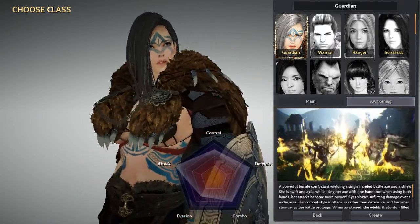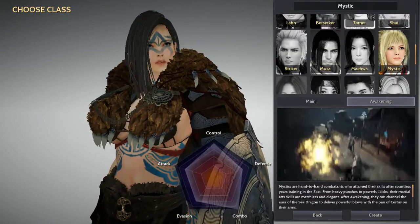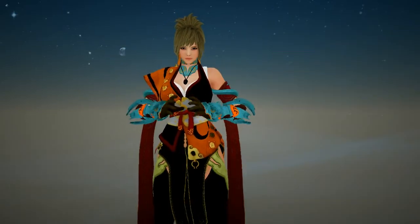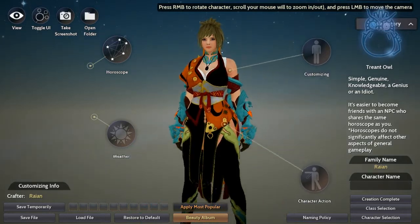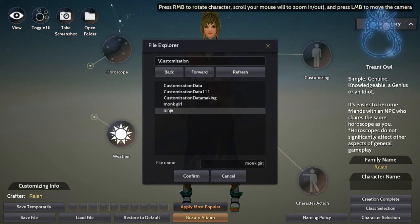Last time I made the Guardian — she's pretty nice, impactful, and very milfy — but today I want to try Mystic. She's a fighter, you know. I think I already made a character like this before, so let's go. I've been playing a lot with the character creation; it's really fun.